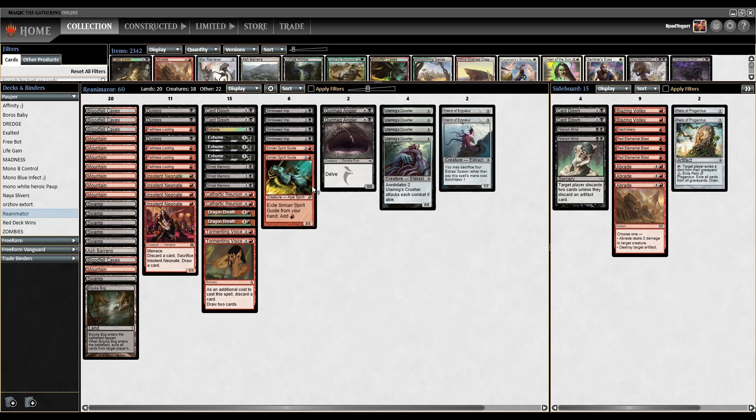Running two Simian Spirit Guides — this is a three-mana 2/2 Ape Spirit, but we're not going to cast it because this is a bit of a combo enabler. We can exile the Spirit Guide from our hand and just add one red mana. So if we need an extra mana to go off on a turn, we do have the option of some fast mana right there.